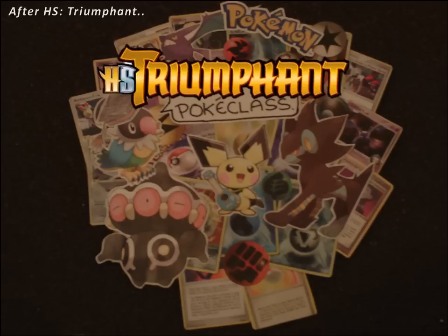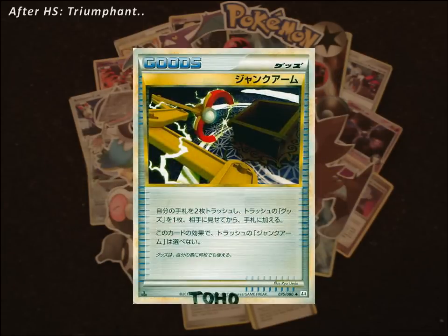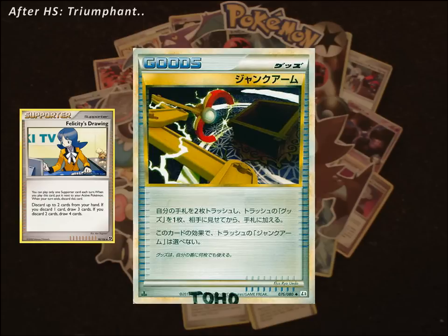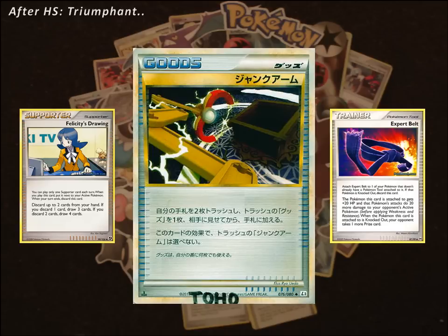The 2 cards I'm talking about are Junk Arm and Rescue Energy. The trainer card Junk Arm allows you to discard 2 cards from your hand to grab a trainer other than Junk Arm from your discard pile. This is the card which could be the successor to Felicity's Drawing that all Gyarados players have been looking for. Not only does this let you do the same discard as Felicity, but it's a trainer rather than a supporter, meaning you can play other things like Pokemon Collector to grab and discard those cards as soon as possible. You can also use Junk Arm to grab discarded Expert Belts or other trainers that you might need following a knockout on your fully powered Gyarados.